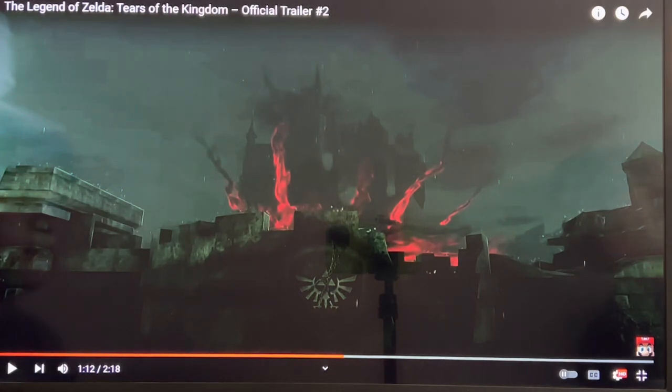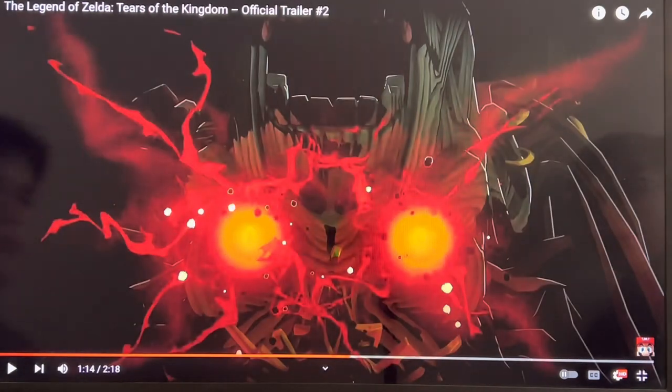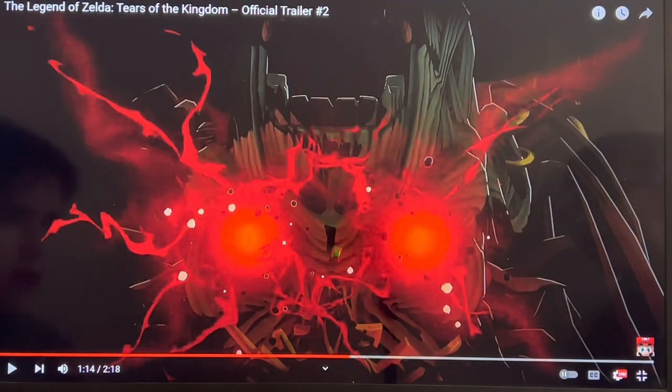As you can see, here's another look at the castle being lifted up by Calamity. And then once again, this is our protagonist — Ganondorf. As you saw a frame before, it seemed like he was summoning something out of the ground, possibly lifting up the castle.